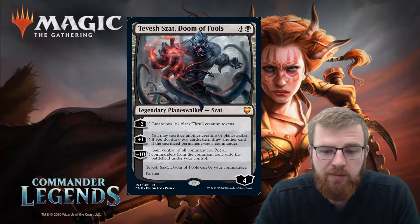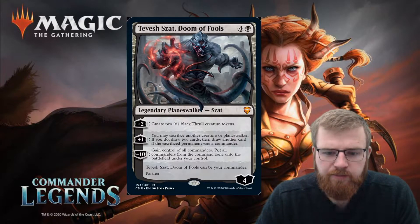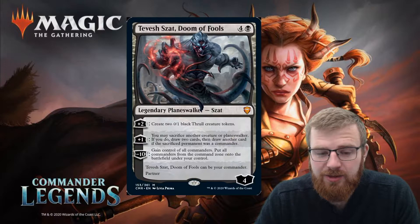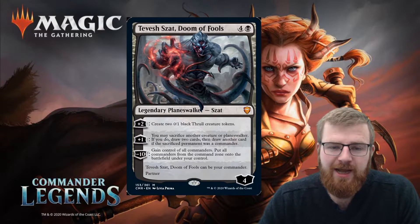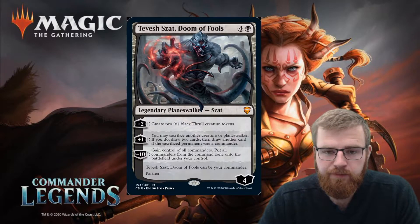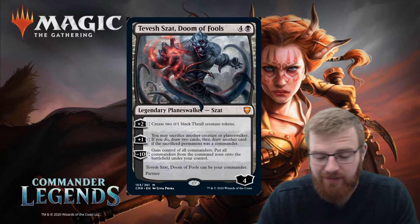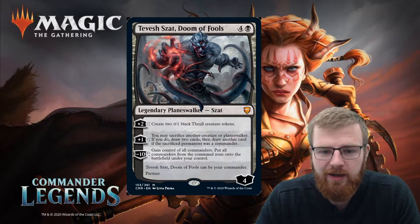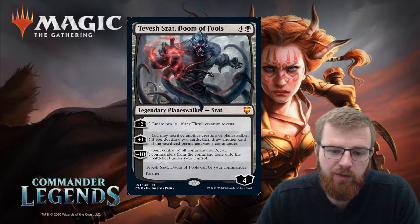Put all commanders from the Command Zone onto the battlefield under your control. So a bit of token generation, getting it up to six loyalty which is pretty strong. A bit of sacrifice to draw cards, especially good if you've stolen something — a little bit of nicking people's commanders. And then at the very end, you've got that big take-everyone's-commander ability.